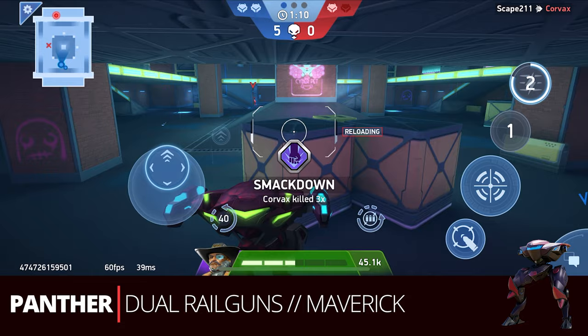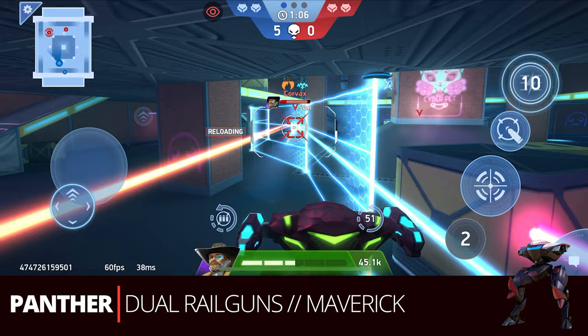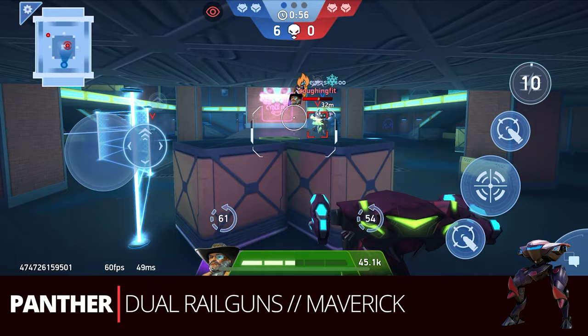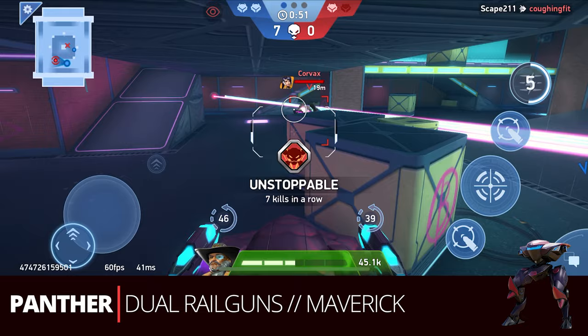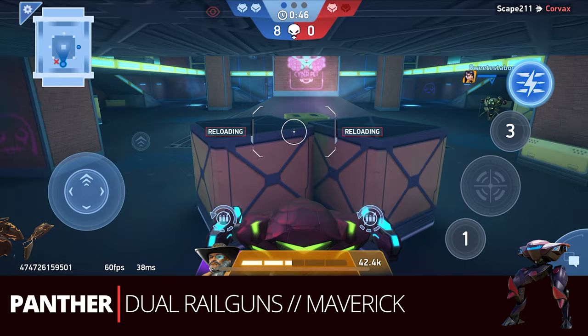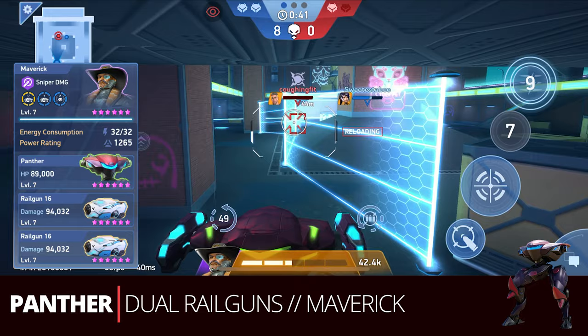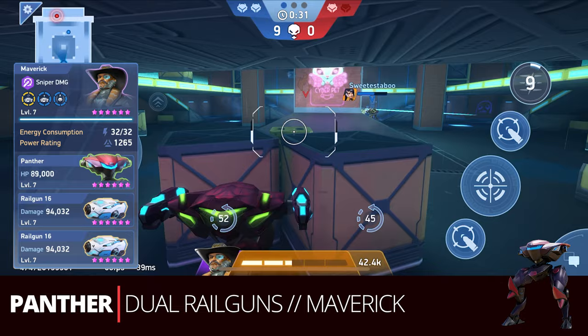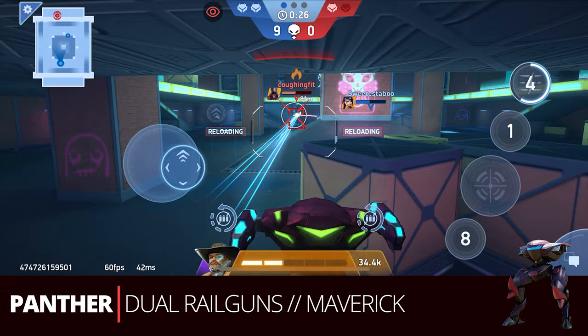Rail Guns are still definitely a weapon that shines for a lot of people. A great alternate to put them on would be Guardian — a lot of people like that for smaller TDM maps and 2v2 since you can get closer and use his ability. There aren't many other great 16-energy weapons available for Panther or Guardian unless you're spending on Disc Launchers or EM Rifles. Maverick is the pilot of choice. For implants, get the legendary railgun reload — the reload is so slow, this is super helpful — then your best damage implant, and a duration or cooldown for Panther's ability.